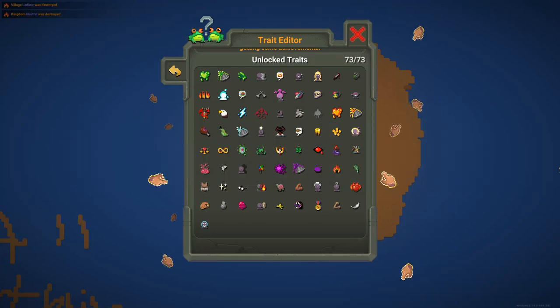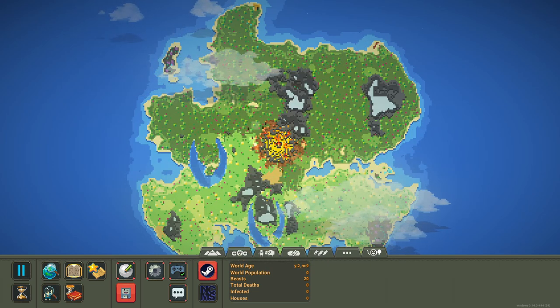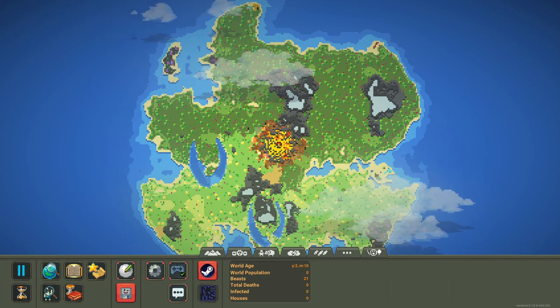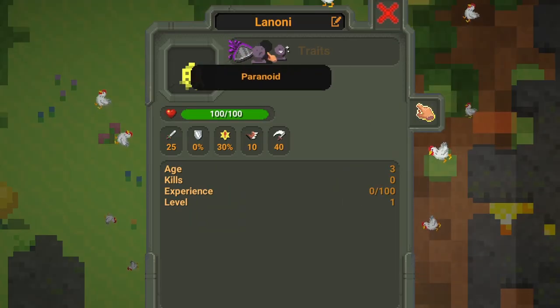Hey everybody, welcome to another video. This game is called Warbox, I am Drag, and in today's video we are going to try and get all the traits in Warbox 0.14. Let's click on this guy - he's the Lemon and he has a few traits.